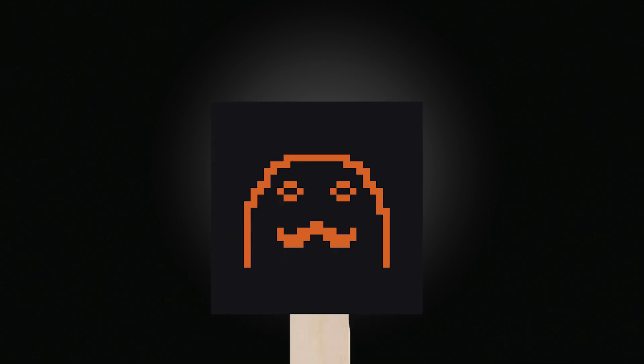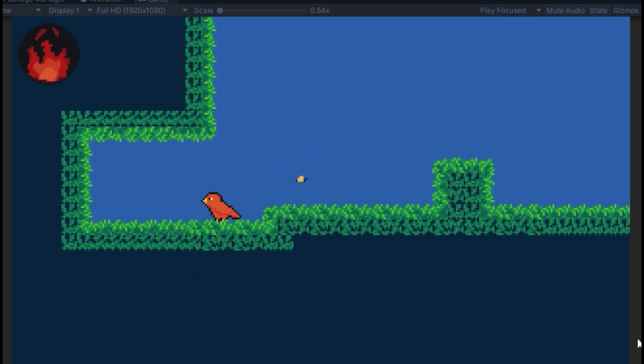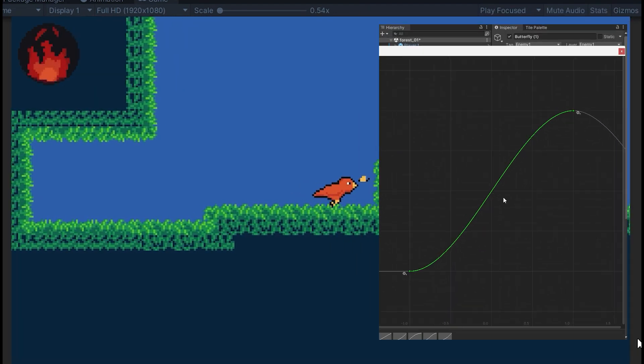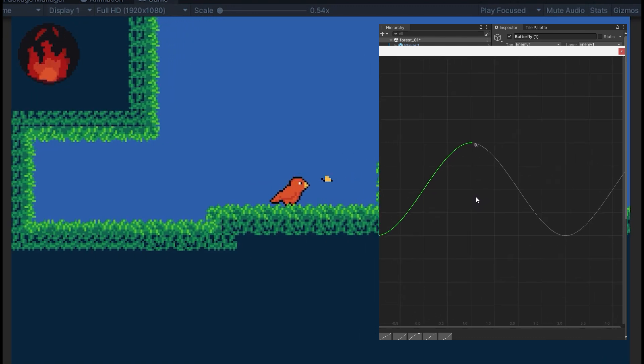The next step is going to be adding the first enemy. I decided to start with a neutral enemy — one that can take damage but not attack the player. I quickly made a butterfly sprite and added it to the game. I gave it a collider, made it fly in one direction and turn around if it's about to bump into something. I also added an animation curve to control the velocity of the butterfly over time. I put a basic sine wave on the Y axis to make it bob up and down, and voila — we have a butterfly.